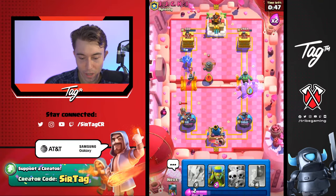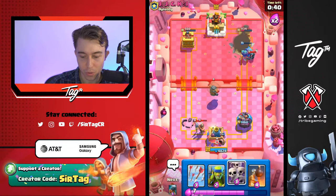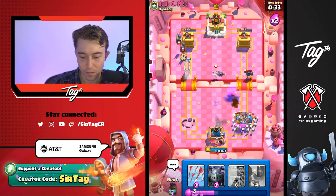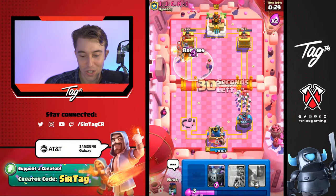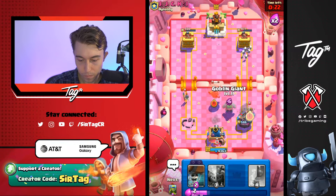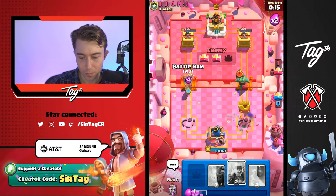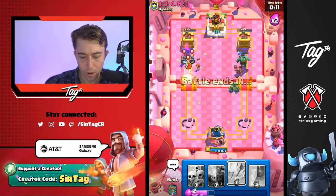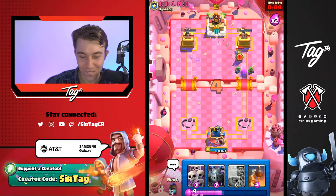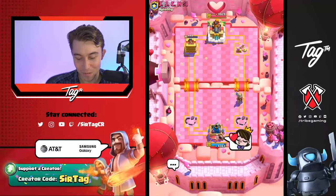We're just going to sack the tower on the left because it's at 60 HP — doesn't really matter that much. Goblin Giant's putting in mad work and both Wallbreakers walk on. Going for a Battle Ram here but he goes directly into the Skeleton Army. Evo Bomber is kind of griefing me in this game, but there's always a chance the Battle Ram connects — and it doesn't. Not going to lie, I didn't expect that to work out so poorly. We literally lost both towers. That was well played on our opponent's end — GG, we'll go to the next one.